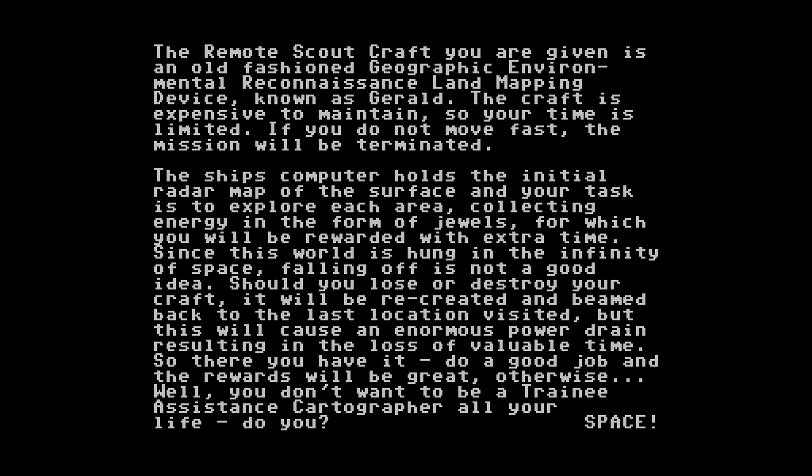Anyways, the craft is expensive to maintain, so your time is limited. If you do not move fast, the mission will be terminated. The ship's computer holds the initial radar map of the surface, and your task is to explore each area, collecting energy in the form of jewels, for which you will be rewarded with extra time. Since this world is hung in the affinity of space, falling off is not a good idea. Should you lose or destroy your craft, it will be recreated and beamed back to the last location visited, but this will cause an enormous power drain, resulting in the loss of valuable time.